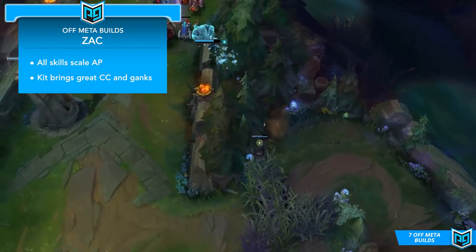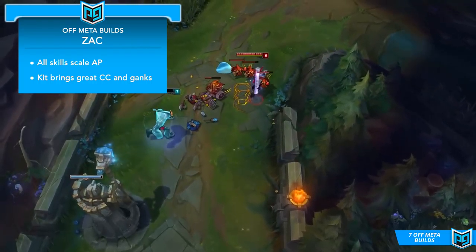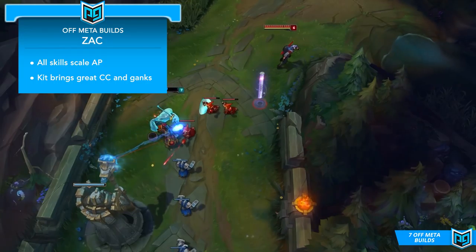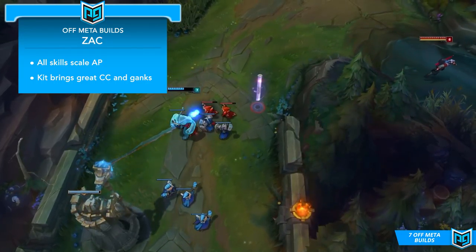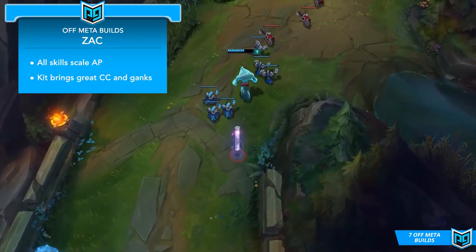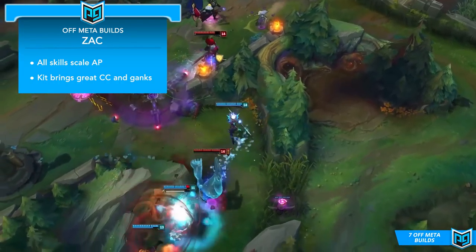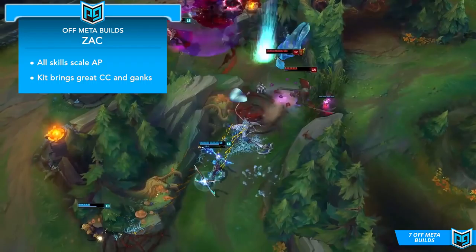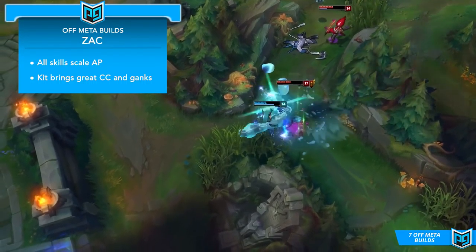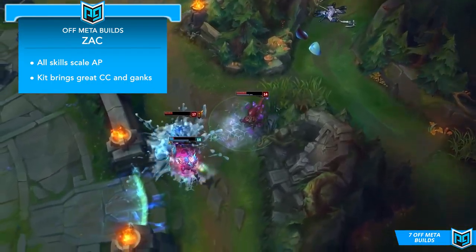His E is one of the most insane ganking tools in the entire game, and the rest of his kit is stacked with crowd control too — from the extra knockup in his ultimate to the slow on his Q. As long as you get used to running over his passive blobs for sustain, you can really just stay alive in the jungle or top lane pretty much indefinitely. If you manage to get yourself fed, a full AP Zac will totally wreck a grouped enemy team with his area of effect burst — Zac is an awesome place to start if you've never tried playing a tank full AP before.